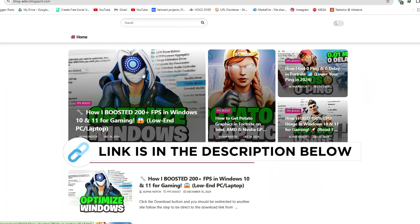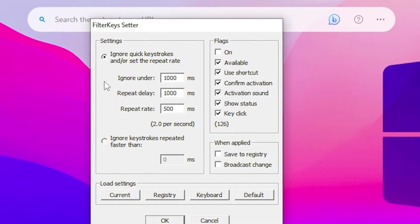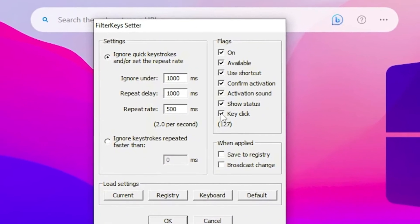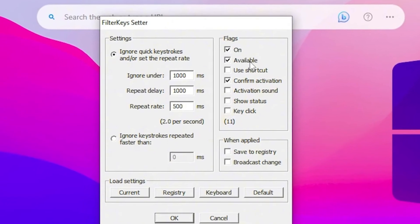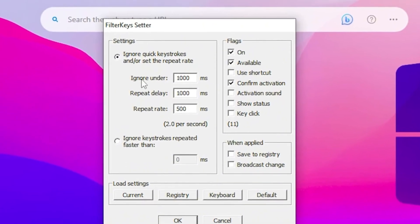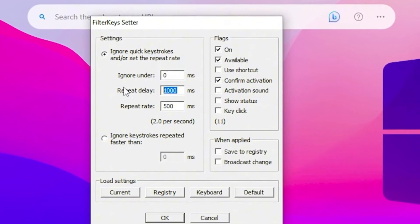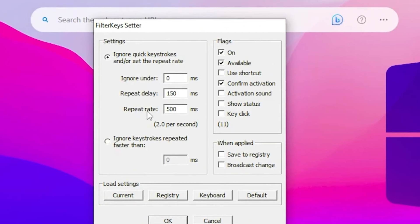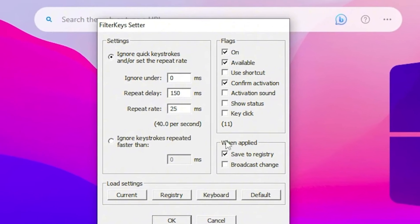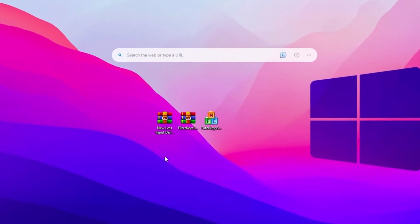Next we have the Filter Key Setter tool, which you can find on my official website through the link in my description. Double-tap it and you'll see a simple interface. Go to the flag option and check mark On, then remove all other options except On Available and Confirm Activation. Now change the values: set Ignore Under to zero, set Repeat Delay to 150, and set Repeat Rate to 25ms. After that, check mark Save to Registry, apply the changes, and click OK. This will save these values on your PC.